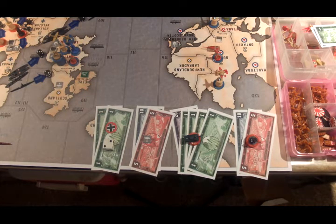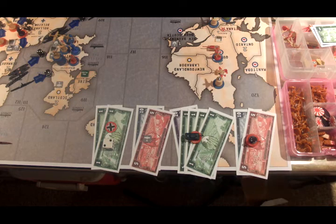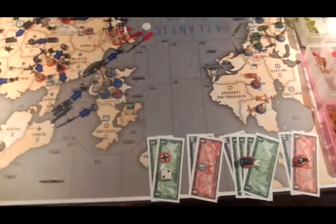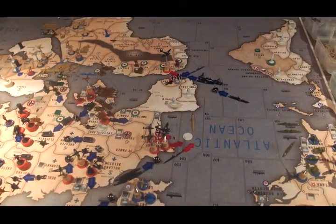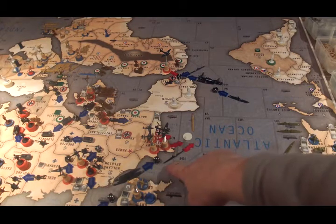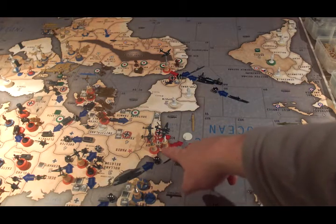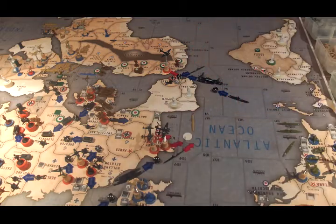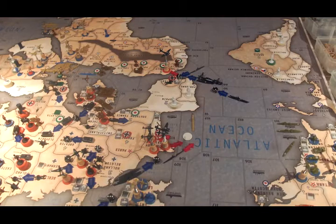Fifteen dollars is going to be spent on a new air base, twenty-four dollars on four tanks, and fifteen dollars on five infantry. There is only one attack this round — we're going to take out that final remnant of the British Navy. We're coming in with a submarine from C-Zone 110, all the planes from Normandy-Bordeaux — a strategic bomber, attack bomber, and fighter — plus the strategic bomber from Morocco. It's overkill, but I want to make sure we kill it because my non-combat moves depend on that not being there.